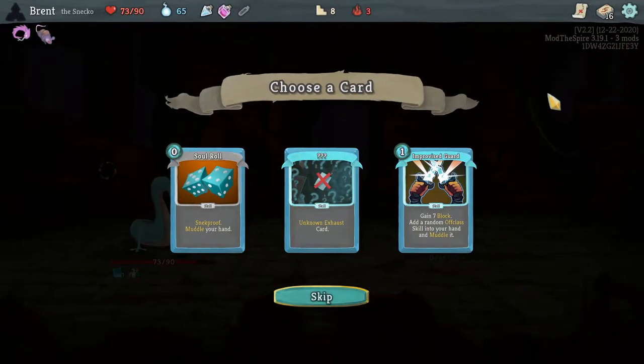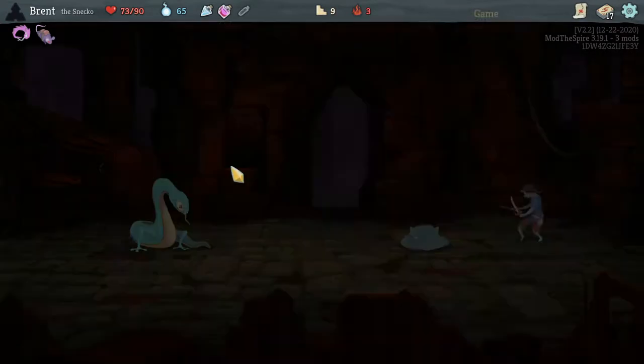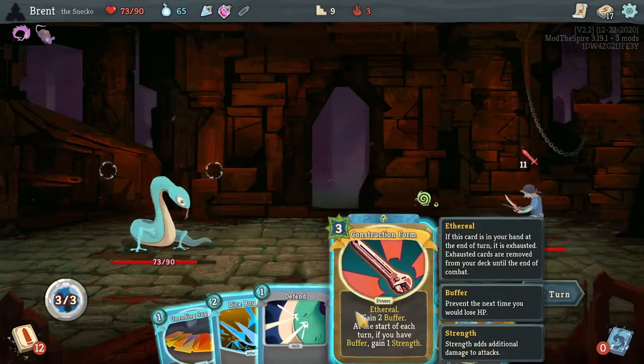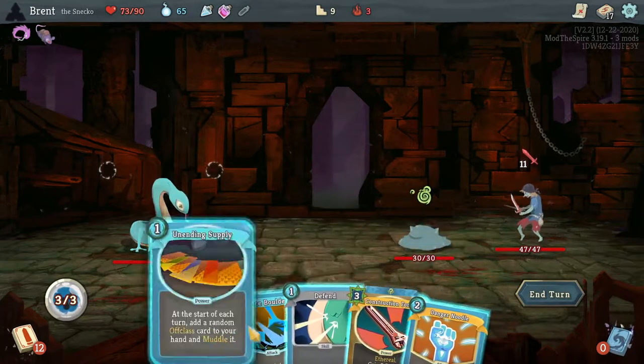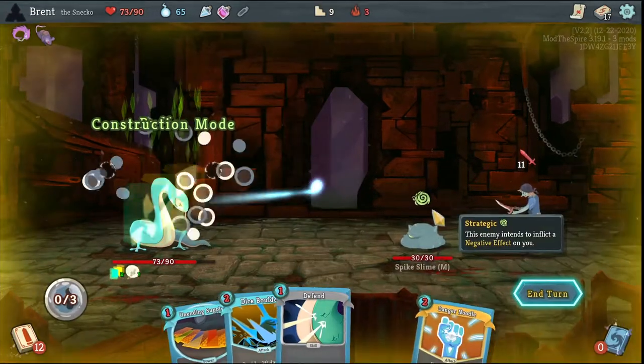Sorry, I had to mute a second — once a car alarm is going off, always lovely. Sneak bite here. Enchanted sword did go down to zero — increase the damage of this. And then hail here. I really have to block though. Nice move. Block — all behind it again, take no damage. Should have done it the other way. Just wore one. Weakness potions, great. Unknown exhaust card, improved card. Had random off-class to your hand and muddle it. More off-class. Start with two buffer.